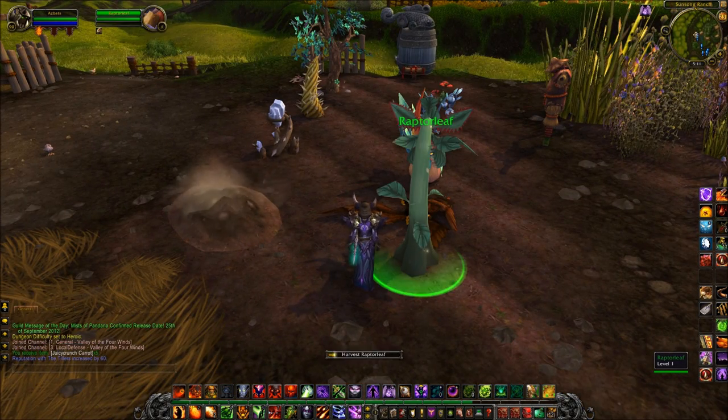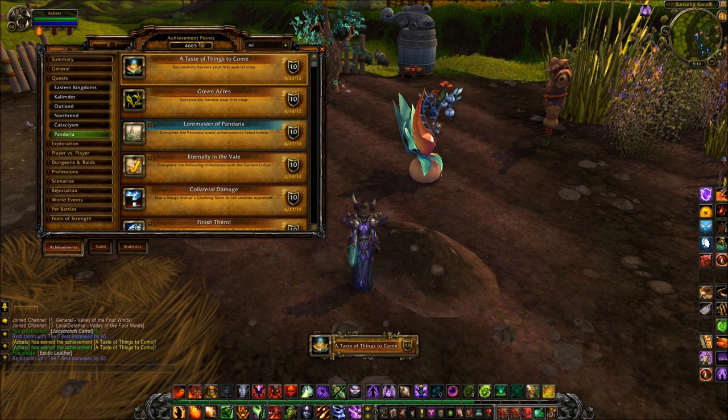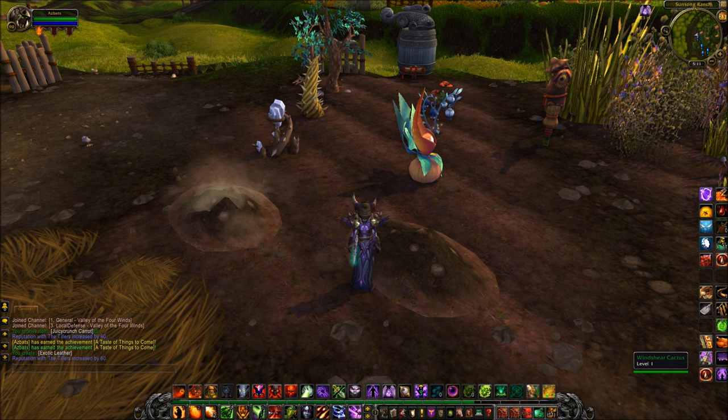But today, what I'm going to do, apart from getting rid of the carrots, is get an achievement. I'm going to harvest what you get from the specials. So there, from the raptor plant, I got some exotic leather.